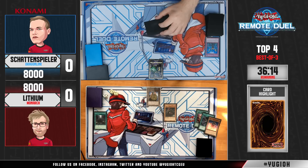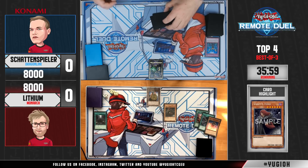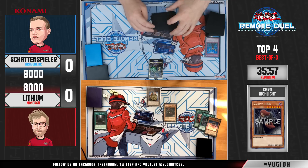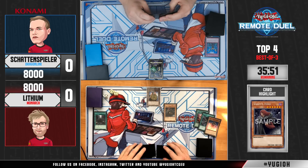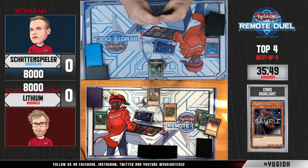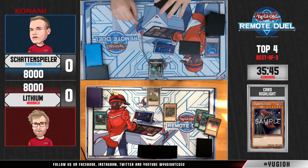If he doesn't have another copy, Schattenspieler is in trouble, because at this point Lithium can also use Pantheism to pull two fresh cards out of his deck. And he also has Erebus in the graveyard, so he was able to get back the Pantheism that was banished. It may well be all over — Schattenspieler needs to topdeck potentially the second Impermanence in his deck, and that's definitely going to be tough.